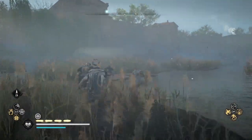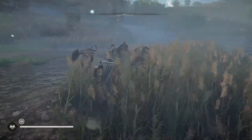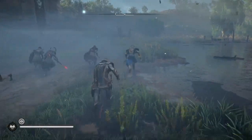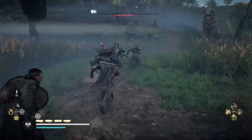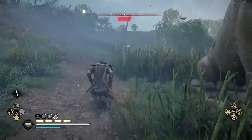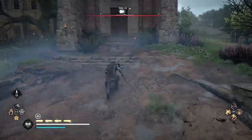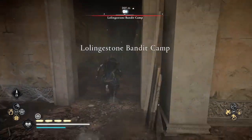Welcome to Assassin's Creed Valhalla. This is Amber, and it looks like I'm on a raid, but actually this is a video about farming leather. I found a location where there are boars inside of a bandit camp, so you can attack the camp with your raiding crew — which is an awesome change of pace if you've been raiding boars or bears in the forests or farming iron on cliffs.